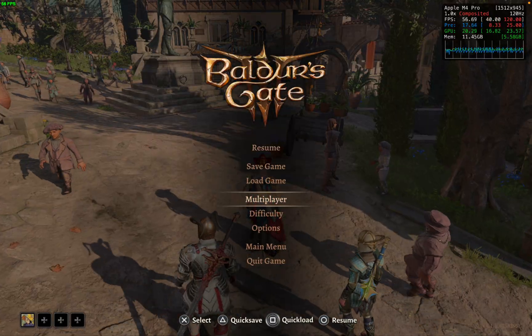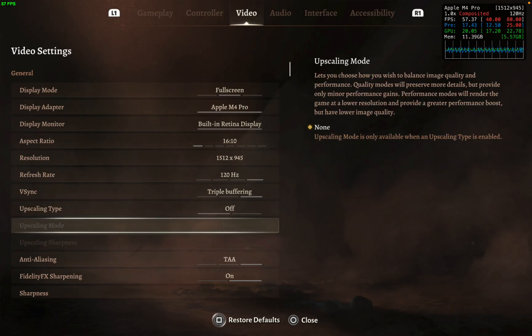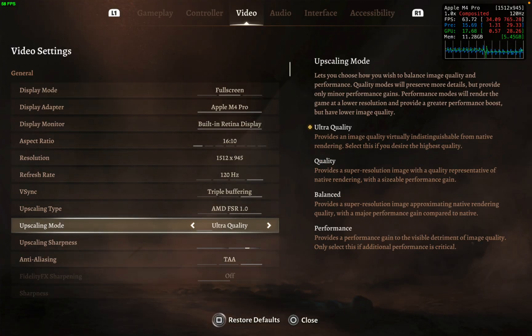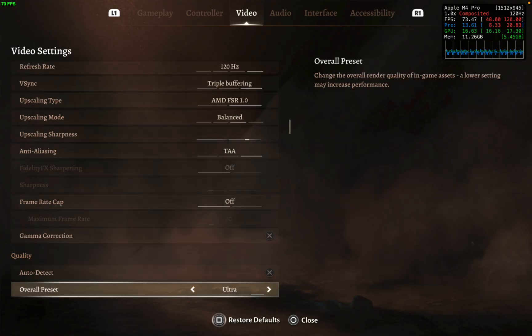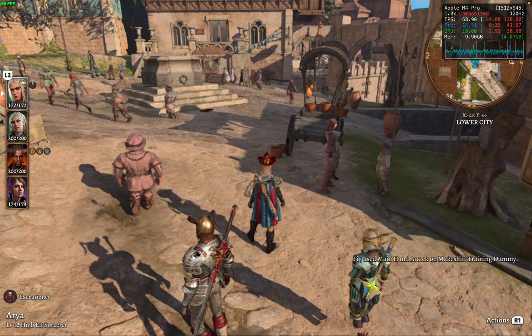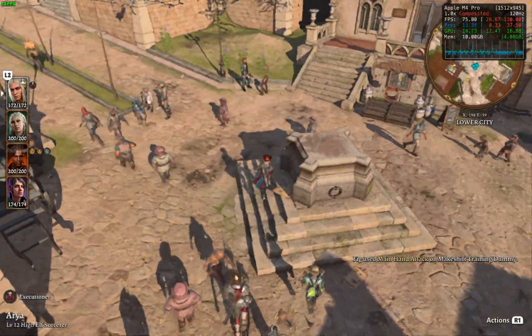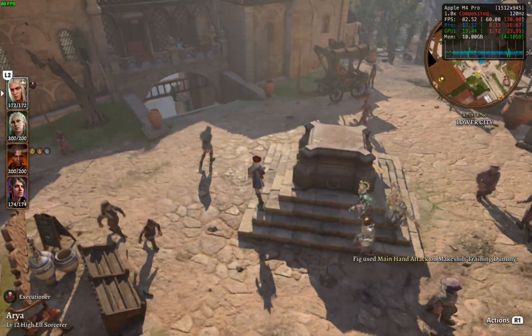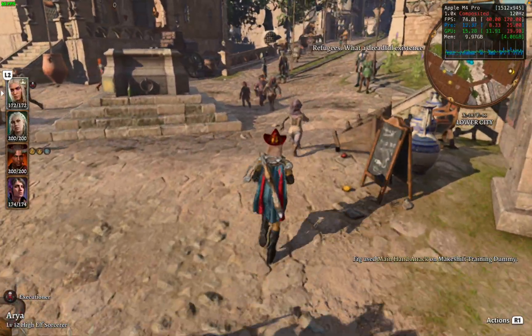I'll mess with the settings a little bit so you can see just how much FPS we can get out of this game. If we did want to use FSR, let's put it on balanced. A lot of people might not be playing on ultra-high presets, so let's try high first. Still pretty similar FPS - we're getting into the 70s, close to 80s, still stutter-free.